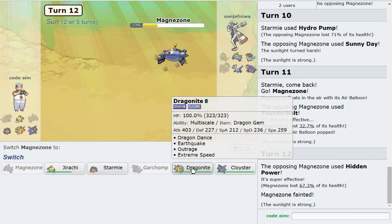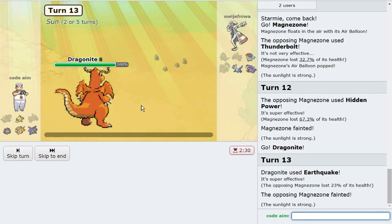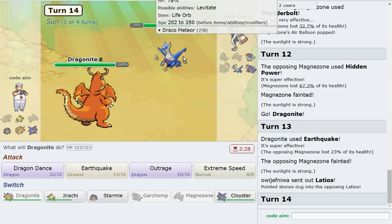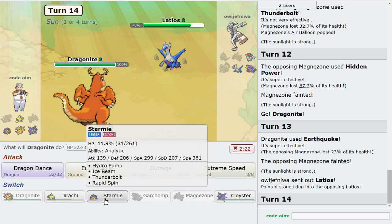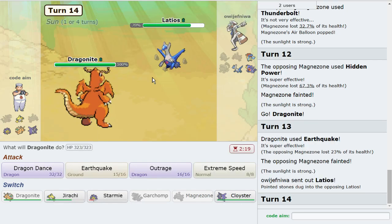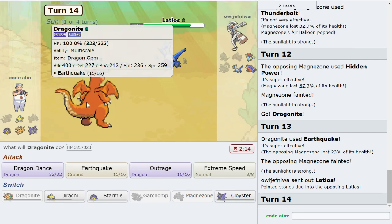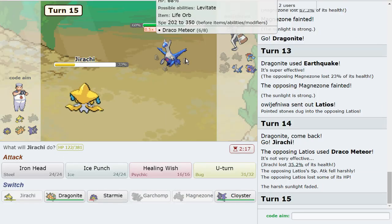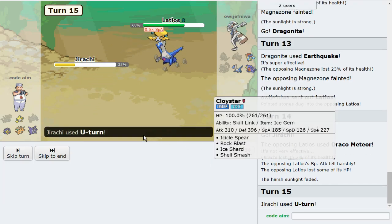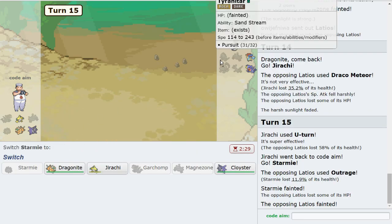We'll see if this Keldeo is Choice Scarf. Magnezone is a point slower than me even with Choice Scarf, so I'll take damage on my Jirachi in the end game. They're going to HP Fire here — that's a good play. Well, now I can keep it alive if I want to. I don't need my own Magnezone, so that's high key better for me — like all you do is get rid of sand. Thank you, I'll keep you alive.